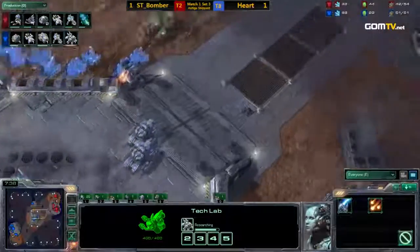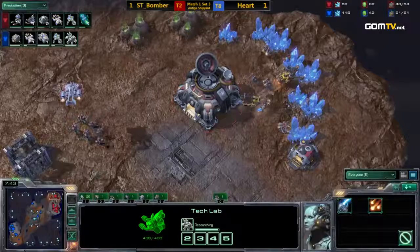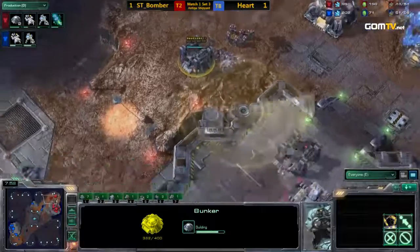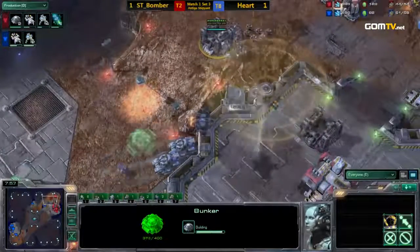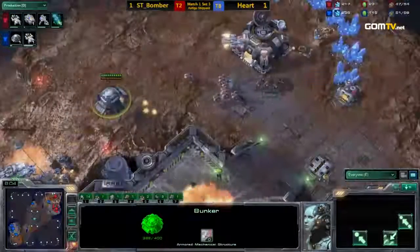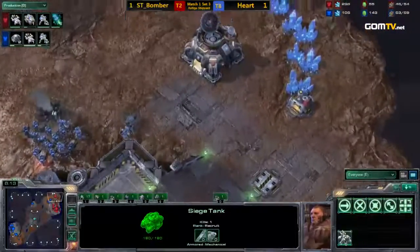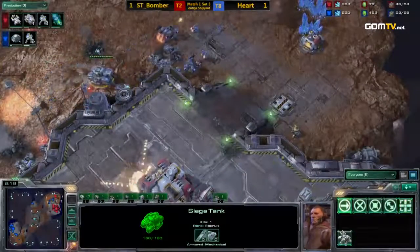Siege tech is almost completed and Heart is going with some of his SCVs as well. We're going to see a very similar attack to last game. Bomber again going for a risky strategy — going for a command center off of one marine. Is he going to be able to hold this off? He knows something is coming and has built a bunker, but is he going to get it up in time? The siege tanks get into position, they siege up, the marines are there too — the bunker completes but it's too late. Heart is already in position, and that bunker goes down very quickly.